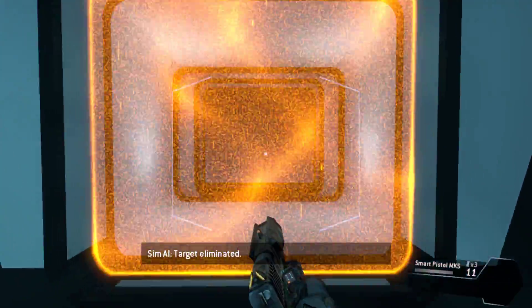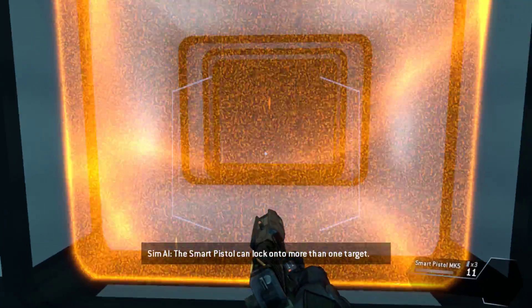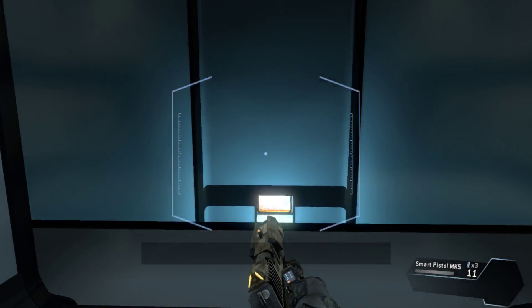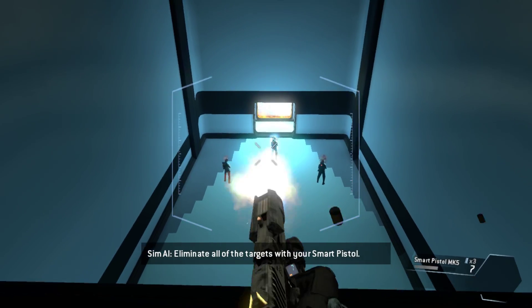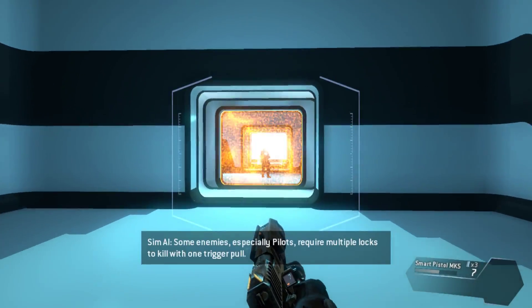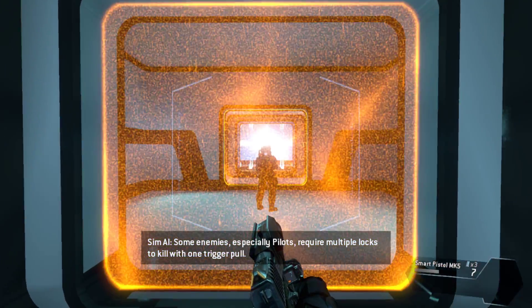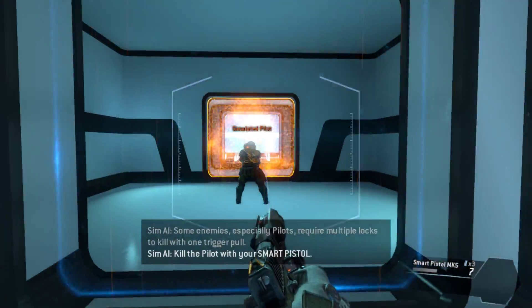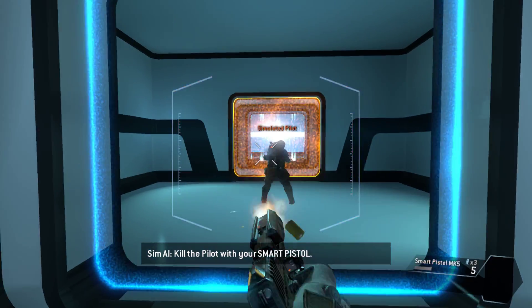This is the Smart Pistol — an auto-targeting weapon. Get close enough to a valid target and the Smart Pistol will start locking on; wait for a full lock before pulling the trigger. Target eliminated. The Smart Pistol can lock on to more than one target — eliminate all targets. Some enemies, especially pilots, require multiple locks to kill with one trigger pull.